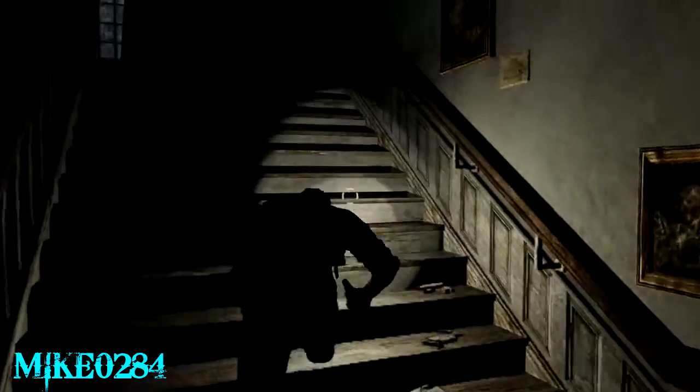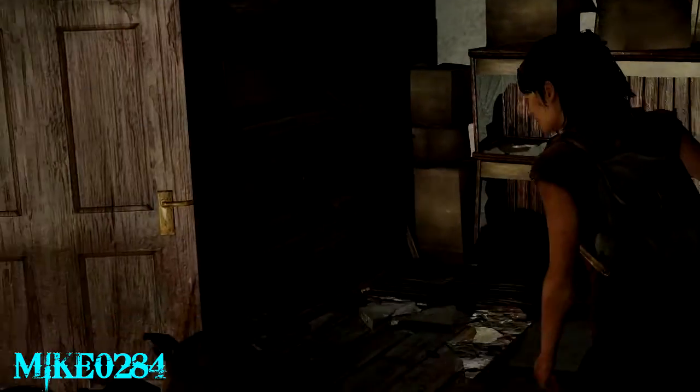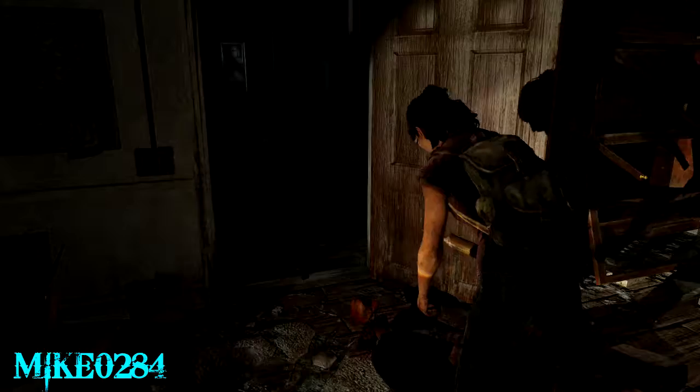When you get up here and open the door, if you just run to the door and hit triangle you can completely avoid having to deal with this guy. Joel just goes into the animation of opening the door and you don't have to deal with that enemy at all.